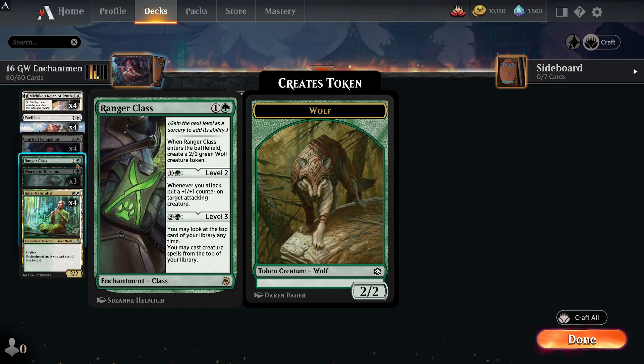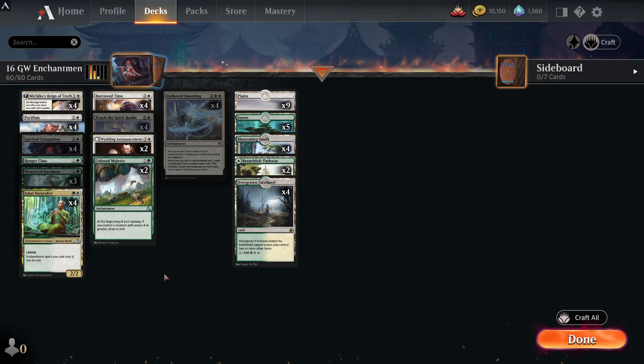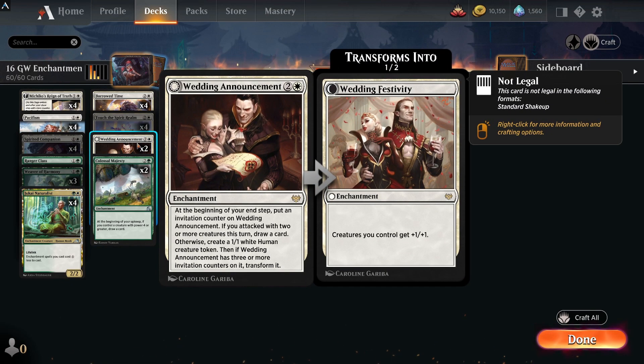It has a single Ranger Class — up to you if you want to keep it. The deck list runs one, but you could save yourself a rare. When you get to level four and pump up the creatures, it's very good and you can make a 2/2 green wolf. Possibly if it's not in your collection it's not the be-all and end-all — you could potentially add another Wedding Announcement or another Colossal Majesty instead.